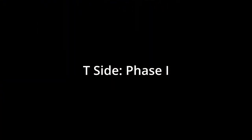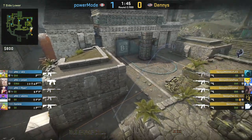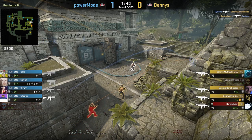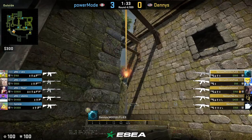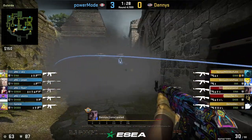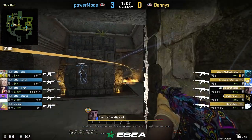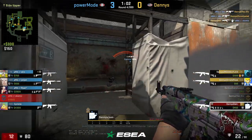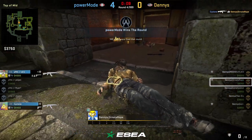The first phase of our T side did not go well. We forced after the pistol and tried a fast B rush to overwhelm the two players defaulting there, but the majority of us died near ramp before getting into the bomb site. After an eco we also lost, we tried a late A split through middle for our first gun round. Even though we took middle, we fumbled our utility in donut and let the solo player there get two of us, leading to another round loss. We were now down 0-4.